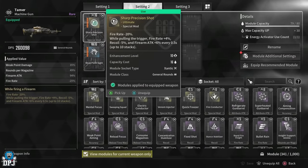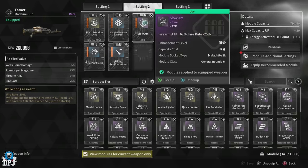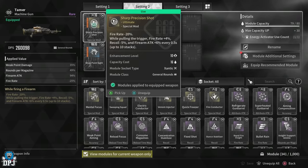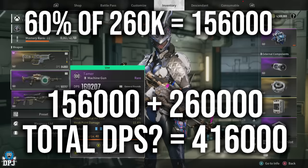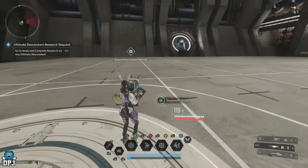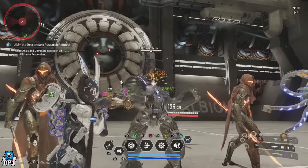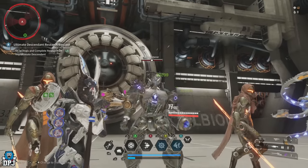Sharp Precision Shot is a module I think people are overlooking, especially on the Tamer. You may prefer Moxie's build — that's completely fine, I'm not saying this is better. But I think my DPS definitely goes up with that plus 60% firearm attack. I've hit 80k crit shots, weak point shots at 85k, and fully stacked you can probably hit 100k crit shots — not bad at all.